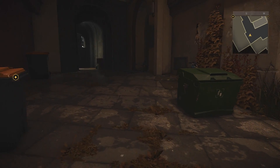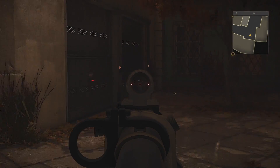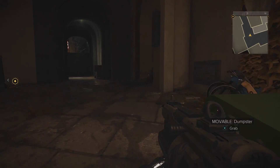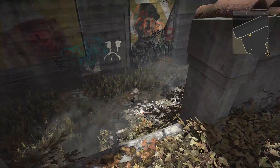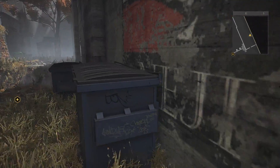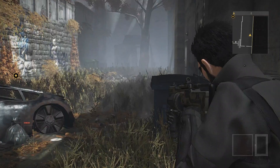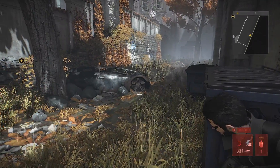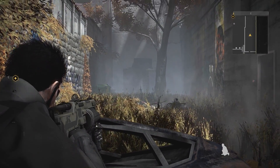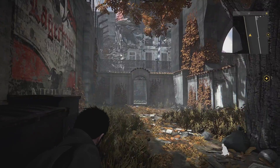The first person view controls feel weighty and responsive. When you first pull out your gun and look down the iron sights you might feel a sense of stiffness, as this game doesn't have as much gun sway or movement as other first person shooters. The game seamlessly switches from first to third person when you snap into cover with the push of a button. From this view you can move from cover to cover and see around corners. You can move manually or look towards an area, push a button, and the game moves you there. The snap-to-cover feels nice, responsive, and easy to get in and out of.